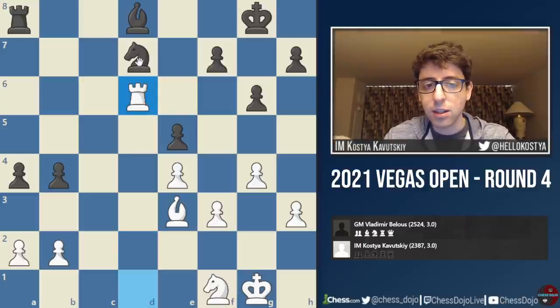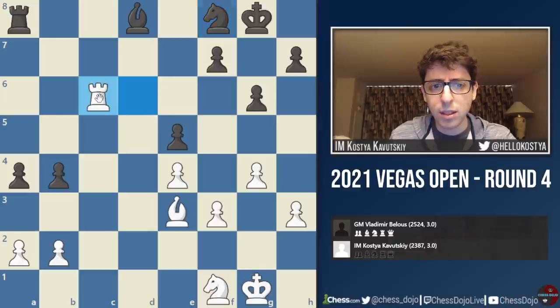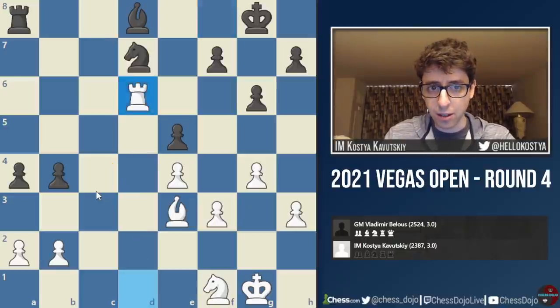If black takes twice, I'm able to take on d6 at the end — takes rook, takes d6, the knight on d7 is attacked. I thought black probably plays something like knight f8, and white would be at least somewhat better in this endgame. I was going to play rook to c6, just to keep black from activating his own rook and planning to bring the knight to d2 and c4. But once again, the engine thinks black is absolutely fine — it's totally equal. I was just kind of overestimating my chances.